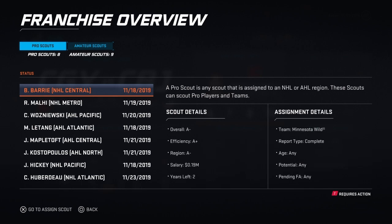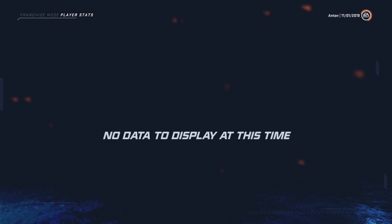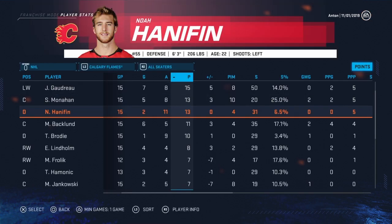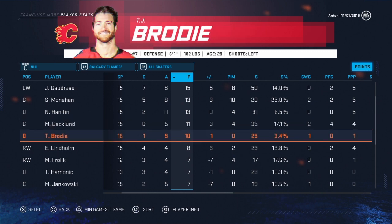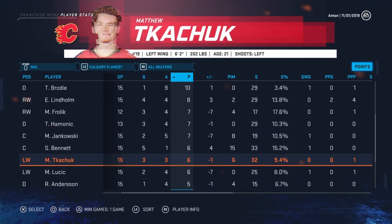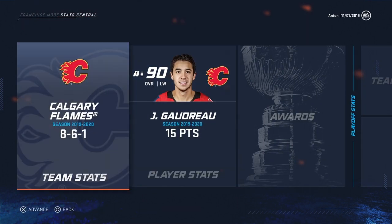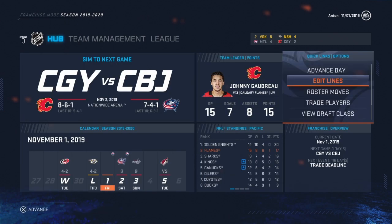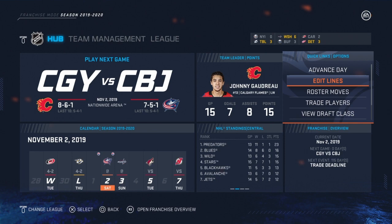Let's see how everyone else is doing. Monahan's got 13, Hannifin's got 13, Backland's got 11, Bennett's got six, Kachuk's only got six. I'm thinking I'm going to have to find some extra ice time for Kachuk somehow — I don't want him stunted. I didn't need to advance a day there, the button was laggy.